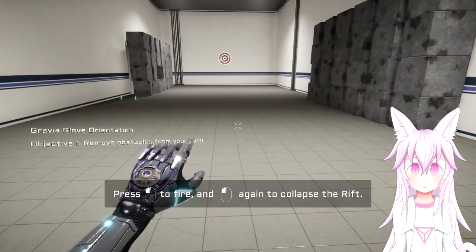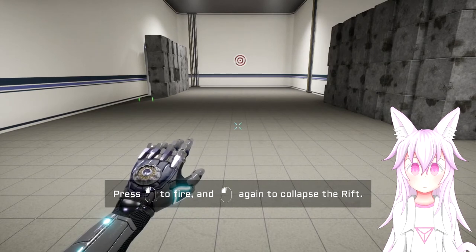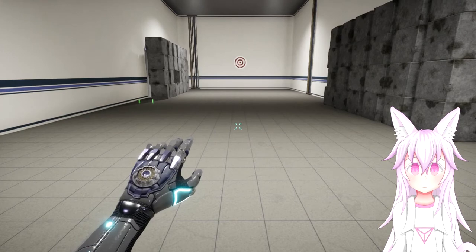Rifts exert tremendous gravitational force and destroy many objects on contact. However, your AG suit will protect you from rifts, as well as high velocity impact.